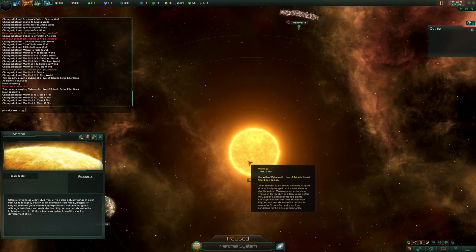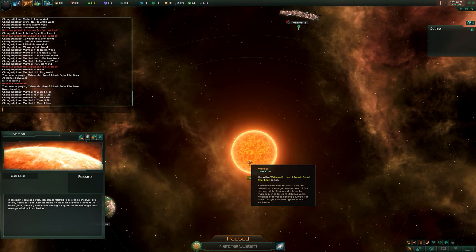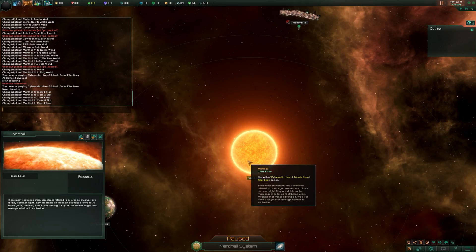Next is a class K star. These main sequence stars, sometimes referred to as orange dwarfs, are a fairly common sight. They are stable on the main sequence for up to 30 billion years, meaning that worlds orbiting K stars have a longer-than-average window to evolve life.